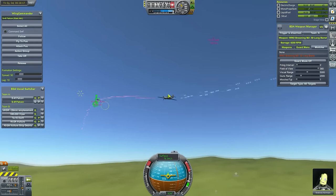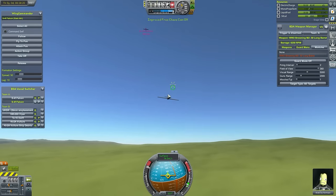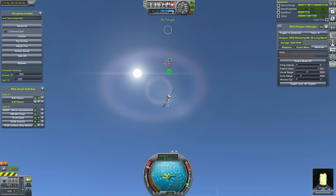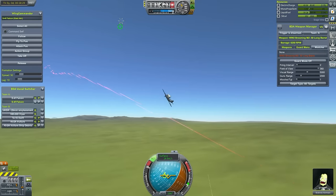We do get behind the attacker and almost get some shots on, and then he just pulls up vertically. I'm thinking, yeah okay, this is a fighter jet — I can do that. Then I'm like, oh wait, this isn't a fighter jet, this is a World War II fighter. I try to chase him but stall out. Luckily, me chasing him also causes him to stall out.